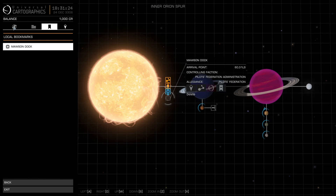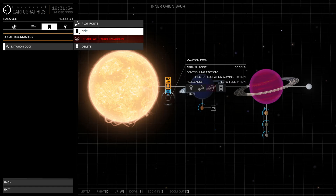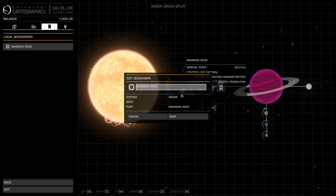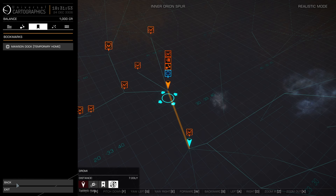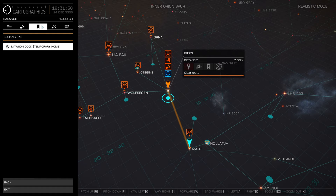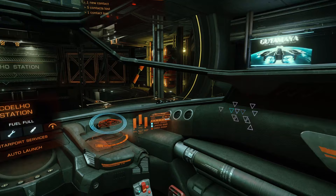I'm going to set a bookmark to Moss-and-Dock. I've got it highlighted here. Let's go up and set a bookmark — I've tabbed over to the bookmark tab. You can see the map, information, bookmarks, and information about current targets in this system. I'll go over to Moss-and-Dock, edit it, change the name to 'Temporary Home,' and save it. Wherever I am, even back at the galaxy map, I can highlight that bookmark and plot a route.